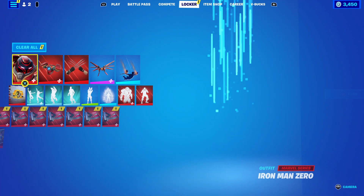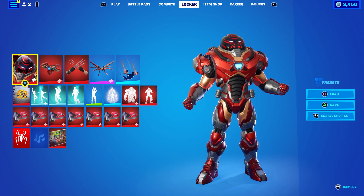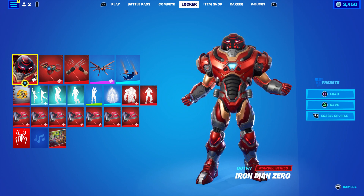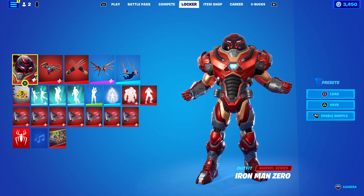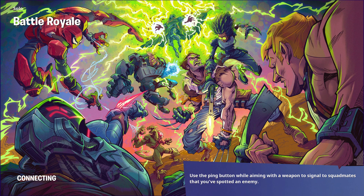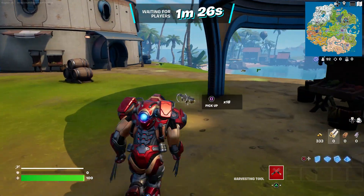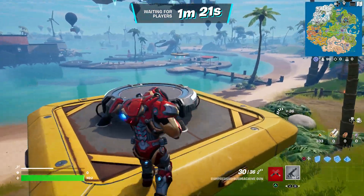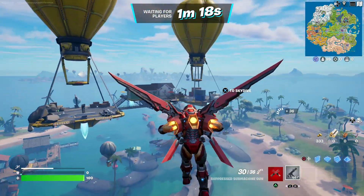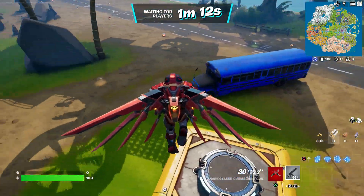There are certain locations where the planes are going to be spawning, so you need to know exactly where they'll be. You should be able to find it in one shot — I'll show you multiple locations. We're just going to spawn in, wait for the battle bus, open our glider, and head to the first spot.